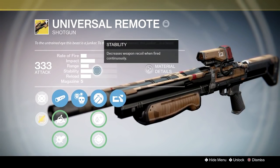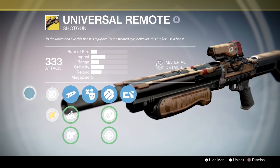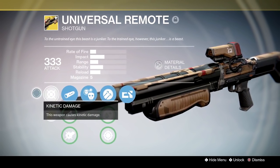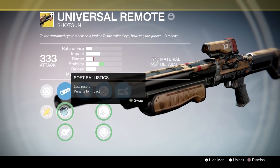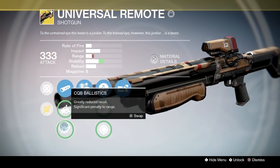Here's the Universal Remote. I've had mine for a long time, since year one, and immediately upgraded it in year two when it was available. It comes with kinetic damage and it is a primary weapon — a primary shotgun. Everybody's favorite primary in trials is now an actual primary. Smooth ballistics, soft ballistics, CQB ballistics. I put on anything that increases the range.